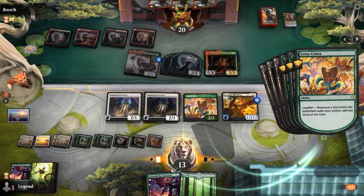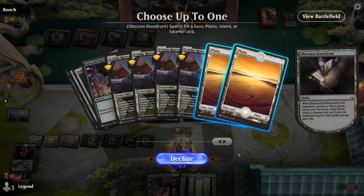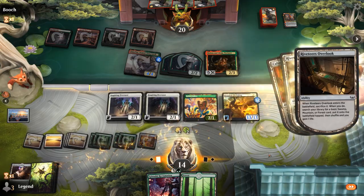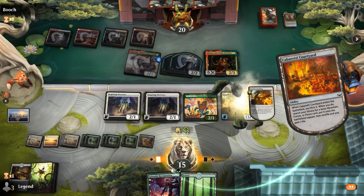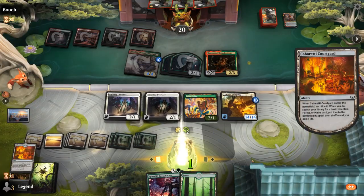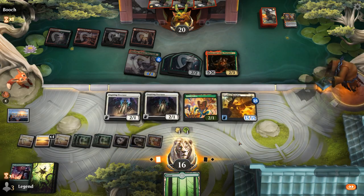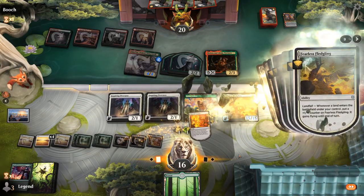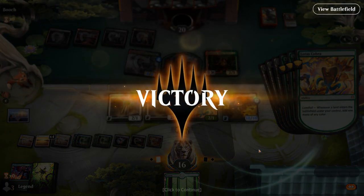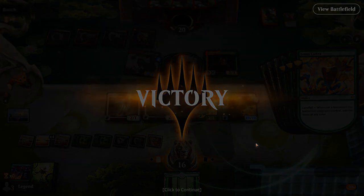We don't have any basics left so it's just the fetchlands coming back from the graveyard that will enable landfall. We're also gaining a lot of life so that's nice. Any second landfall payoff would have been game, but don't know if Fledgling by itself will get there. The opponent doesn't want to wait and see how many basics we have left — they probably would have had to jump with the partners and then if they don't have removal for Fledgling it would probably take over. On to the next one.